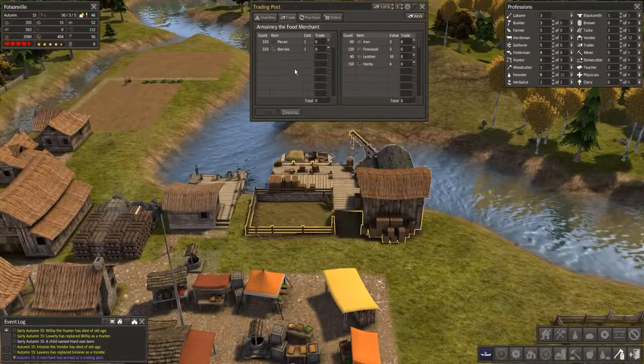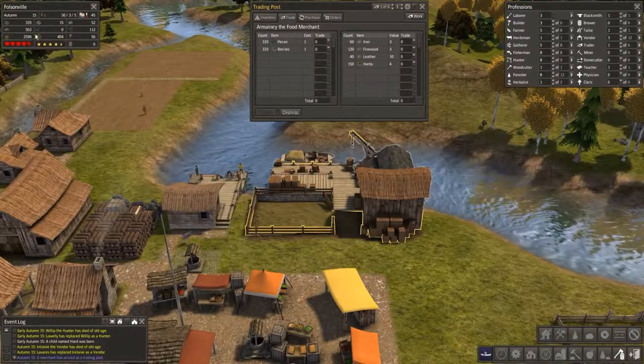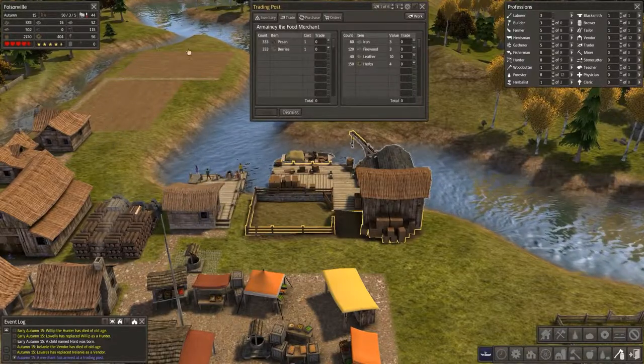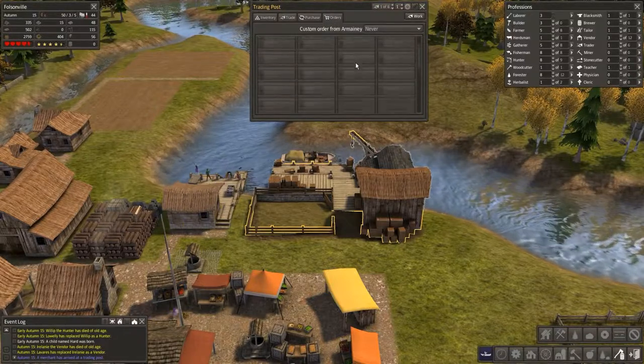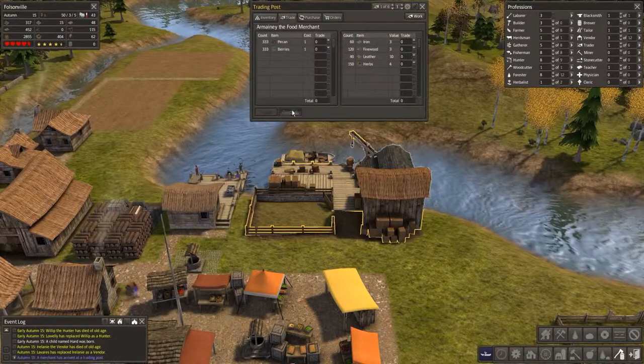What do you have for us? Pecans and berries — simply food. Actually, because of autumn, we just harvested again and we're coming up in food, which is good. What kind of orders can I place? It's just food orders — I don't really need any of that because I want to produce food ourselves. We should be self-sufficient in food at all times.